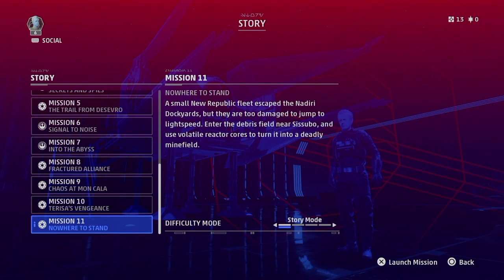What's up guys, Matt here, welcome back to another Star Wars Squadrons walkthrough. Today we have Mission 11: Nowhere to Stand. A small New Republic fleet escaped the Nadiri Dockyards but they're too damaged to jump to light speed. We'll enter the debris field near Susubo and use volatile reactor cores to turn it into a deadly minefield.